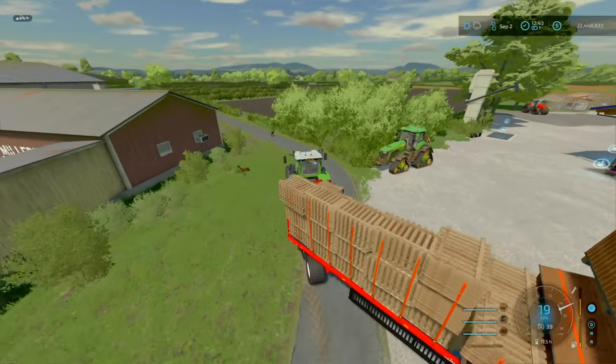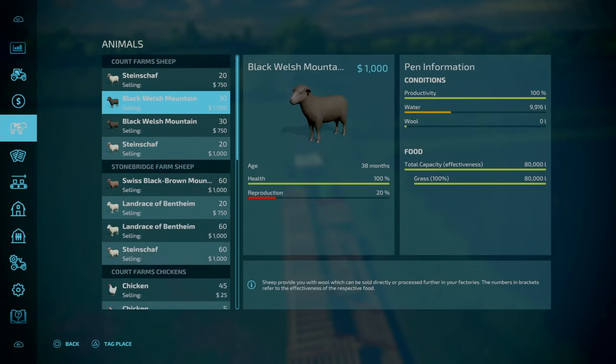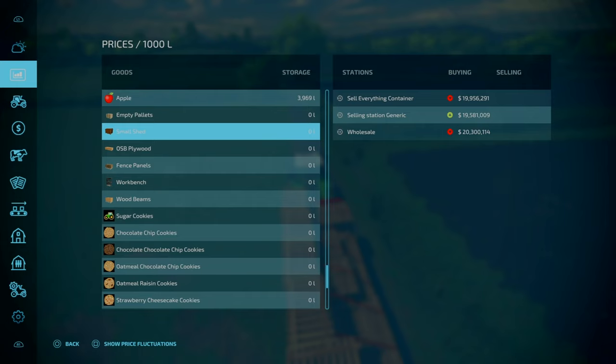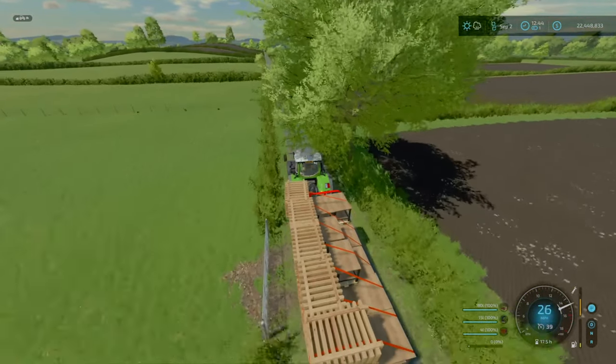We've got a fair bit here. I think the fence panels are worth the most. We've got 4 litres of sheds — let's look at the prices. Sheds per 1,000 litres are worth 20 million. However we've only got 4 litres, so that's 4% of that — about 20 grand, so 4 litres is 80 grand. The fence panels — we've got 180 litres, so that on its own is about 170,000. Not too bad actually, so we should get about 305,000 for the fence panels alone.